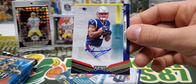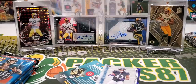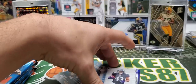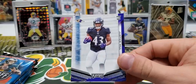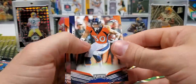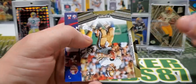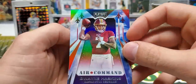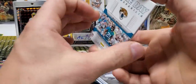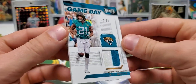N'Keal Harry Rookie Auto. And Justice Hill. Lindsay, Mixon, LT. Rodgers. Archie Manning. Haskins Star Command. Look at that — another prime patch, dude. AJ Bouye — two-color prime patch, 32 of 50, and that is game used material.